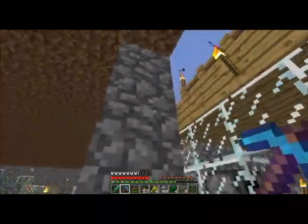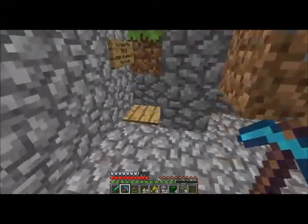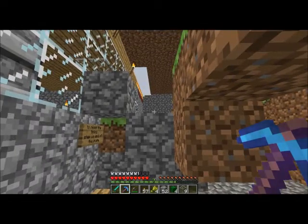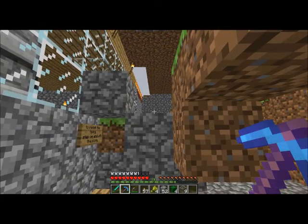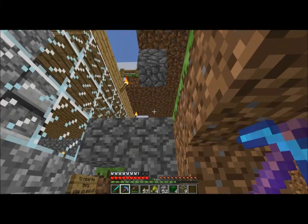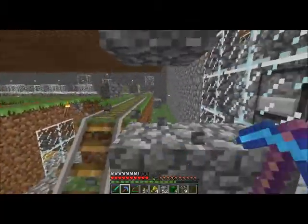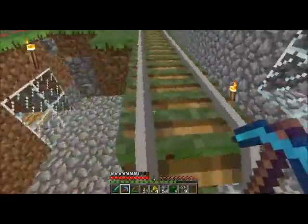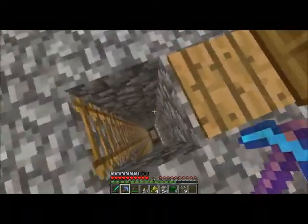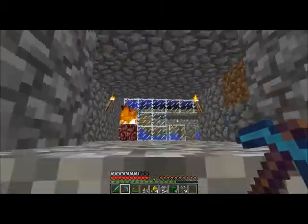Infinite cobblestone generator. If it's not working, you step on that plate, step off it, and it should reset the timer. There it goes. So if I need more cobblestone I can just stand here and harvest that. This is going to be gone later, but I need it for when I find some sheep. That's that breeding room.